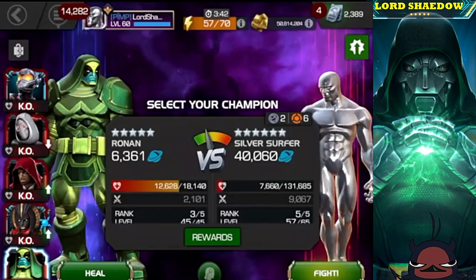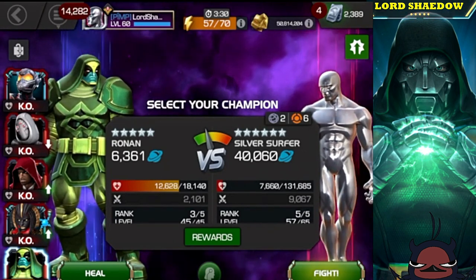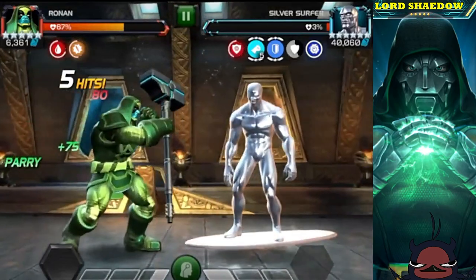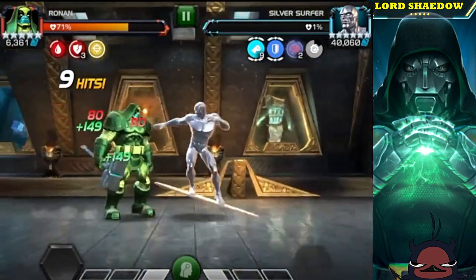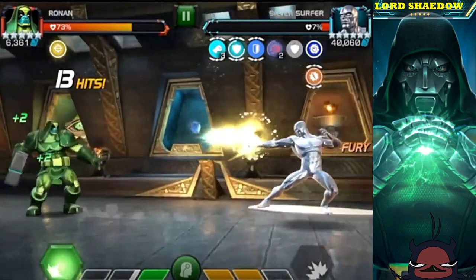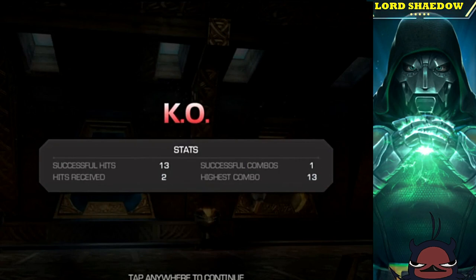I'm running a five-star rank three Ronin. Something else to keep in mind: I'm running suicides, which means I'm taking recoil damage. A couple of attempts I took myself out with the recoil damage — I was already low on health, completely forgot about it. I was trying to stun-lock him, doing well, and then suddenly died. If you're not running suicides you actually have an easier time, and if you're going in with a three-star or four-star you don't want to run suicides if you want to use this method.